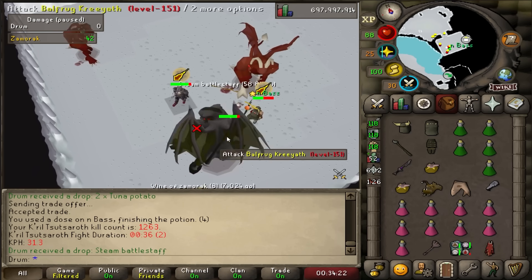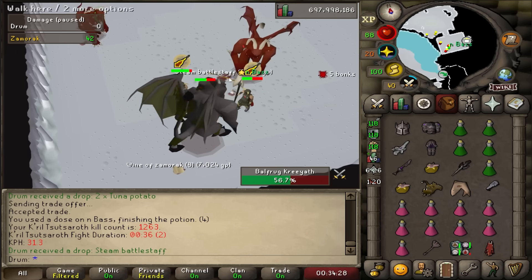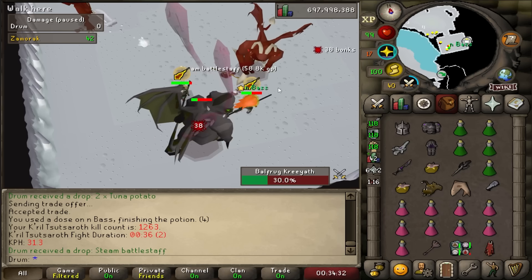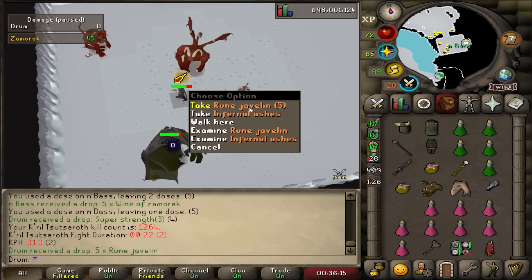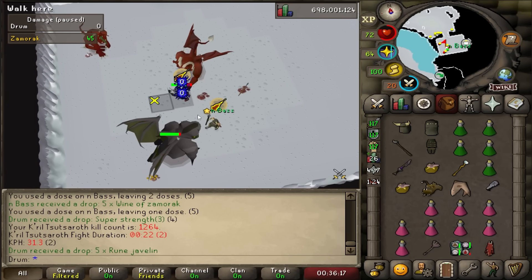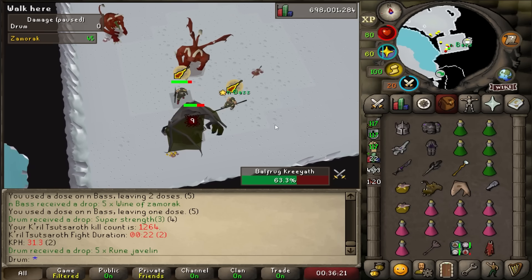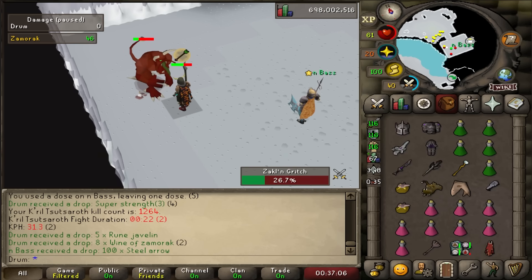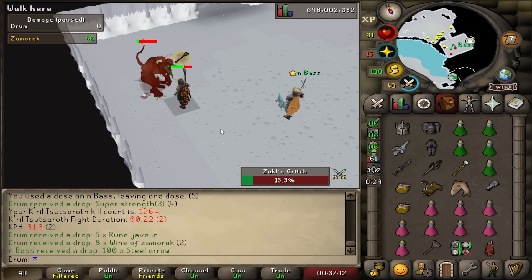I got a steam battle staff — that's the wrong staff. That's the 60,000 gold worth one. I need the Staff of the Dead which is 10 mil — that's a big difference. Five rune javelins? That seems rare. Gonna have to look up the drop rate for that — I feel like that's probably a 1 in 5K minimum. 1 in 5,002? We've seen two shield left halves and two dragonspears so far at Krill, so it's not the worst luck.